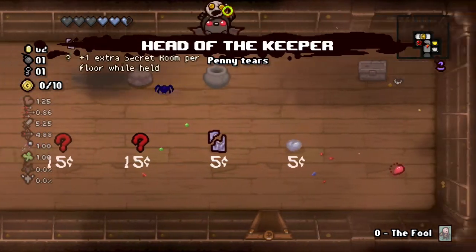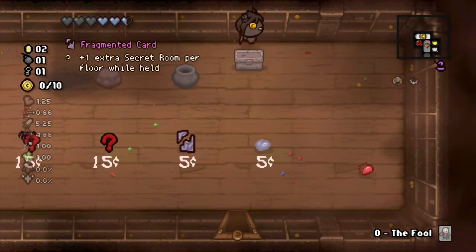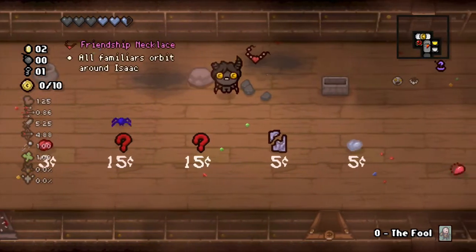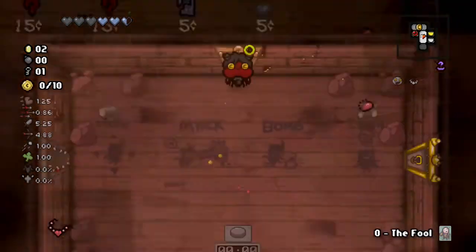Head of the Keeper is going to spin out of control for us considering this is a greed run. It's unfortunate because it is Curse of the Blind, so we're not really going to know what we get. Drop a bomb, pop them both — Friendship next, familiar orbits. Let's go into our first treasure room.